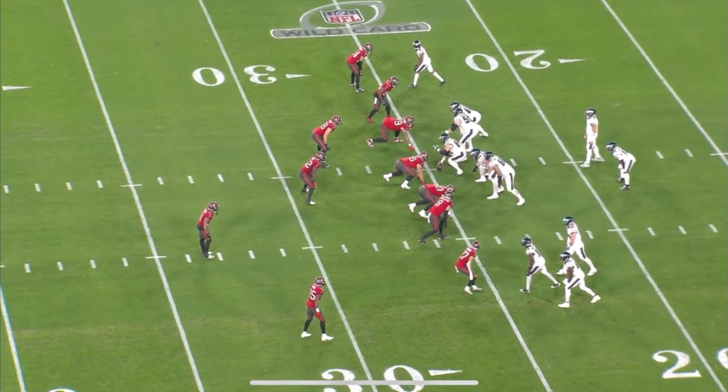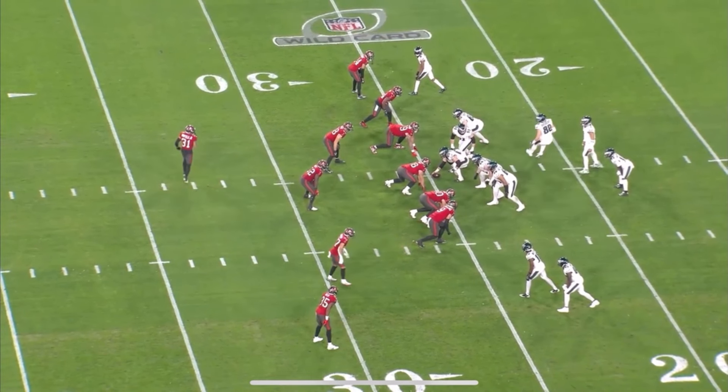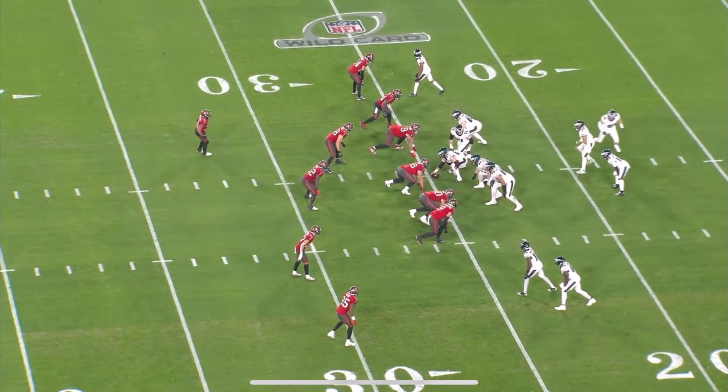On this next one, Jalen Hurts does a good job of replacing the blitz and throws a quick slant, but I honestly feel like he has a bad tendency of zeroing in on one guy, and it's either him or nobody. They are orbit return motioning the tight end, making him the swing guy, and the running back is going to be the lead block for the swing. This would have been a great outlet for instant pressure, but instead he goes with the one-on-one slant route, which isn't terrible.